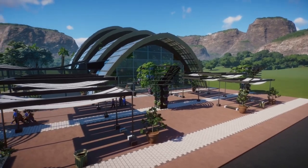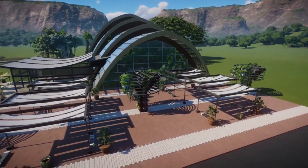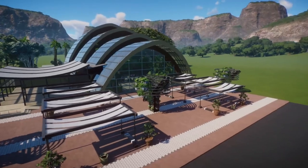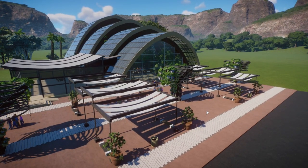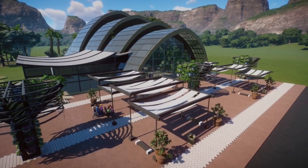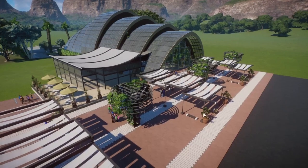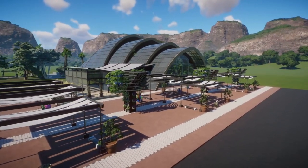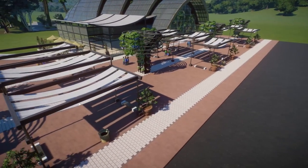Here is our big front entrance way — look at what I've been up to. I kind of threw the constraints rulebook out the window and I'm just letting loose and building how I want, not letting any budgetary constraints hold me back. This is our little entrance plaza area and I really like how this came out.